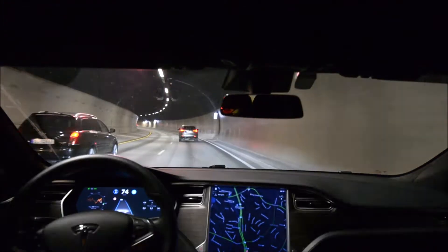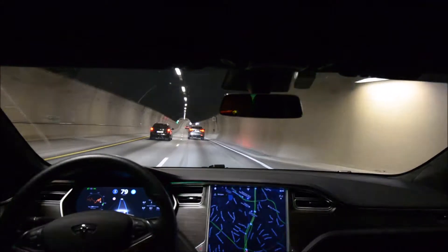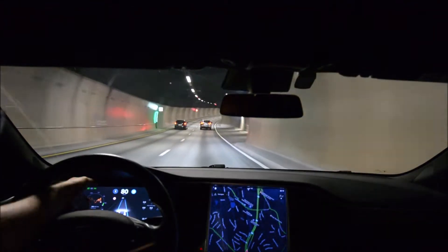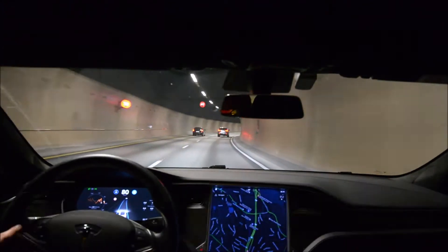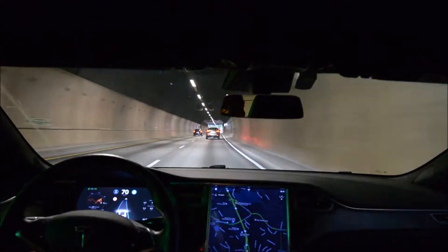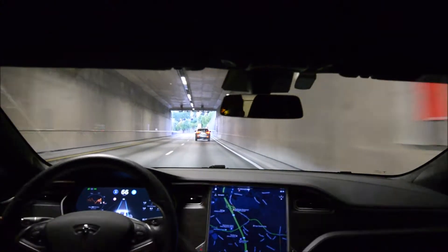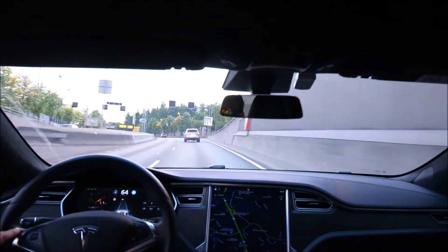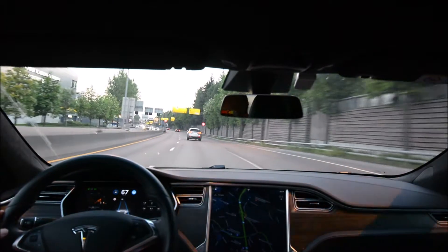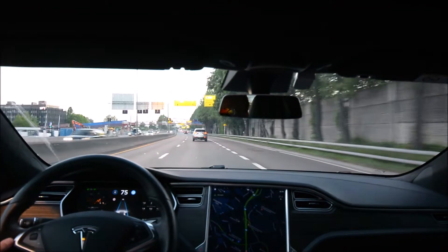Finally an update on autopilot on my local highway. As you can see in the display, we now have the opportunity to auto lane change on this road. That's something autopilot 1 cars have had for a long time, and autopilot 2 has never done in the year and two or three months I've had this car. This is firmware 2018.18.2, and autopilot seems pretty stable. The big change is that I'm now able to auto lane change — it's really fantastic.